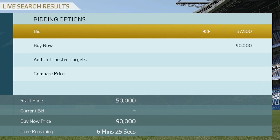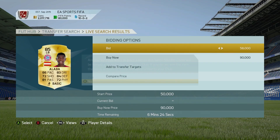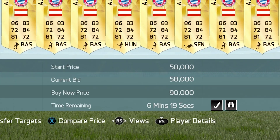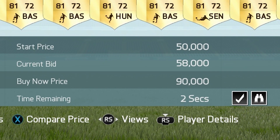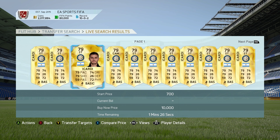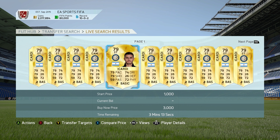Bidding allows you to put an amount of your choice in for the player above the starting price. This player will then be added to your transfer targets where you can monitor any other bids that come in. If you have the highest bid when the time runs out, then that player is yours. Don't be too desperate when bidding or you may find yourself paying way too much for a player.